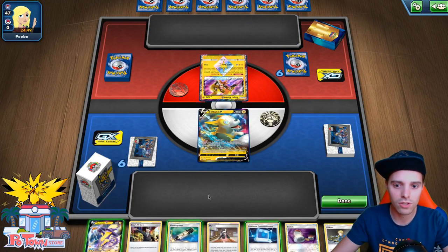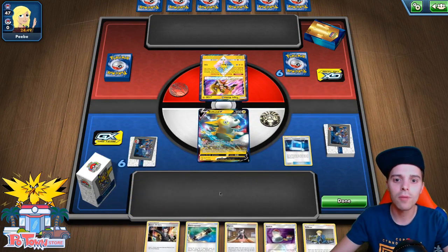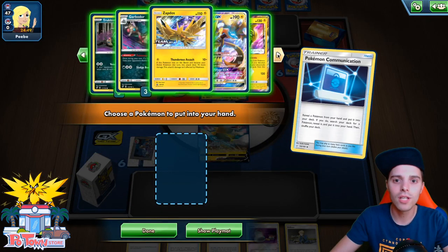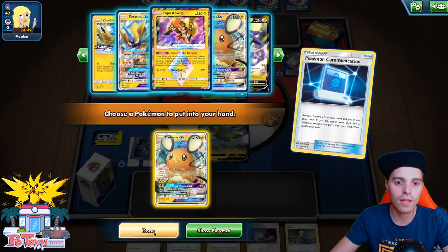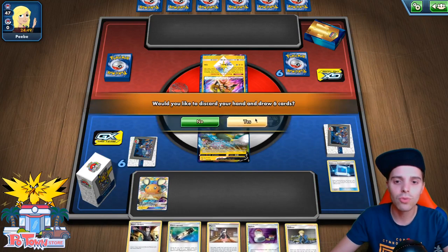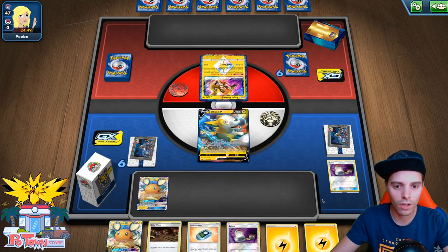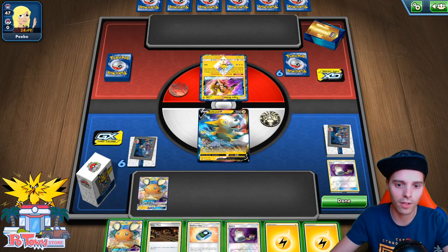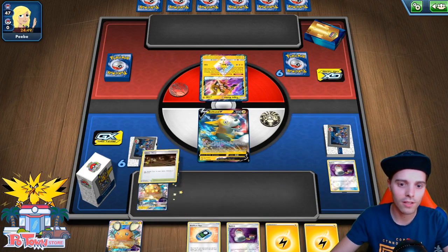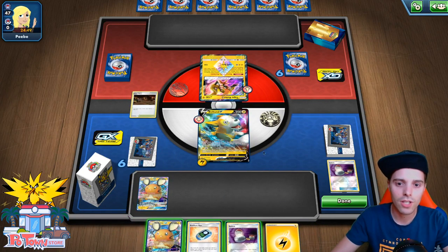This is Toxtricity, so I think in this scenario we want to be faster than the opponent. The opponent is probably playing Pikachu & Zekrom, and that can be very dangerous for us, so I'm actually going to go for the Dedenne instead. I want to get a Trubbish out as quickly as possible. We have nothing to work with, but the good news is we can at least slap down Galar Mine, so the opponent will have it a little bit more rough. We're going to attach an Energy over there and that's going to be that.